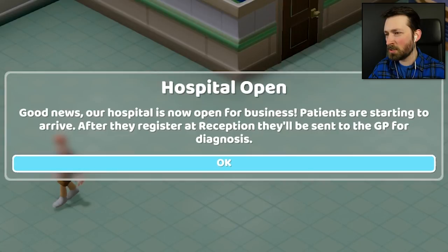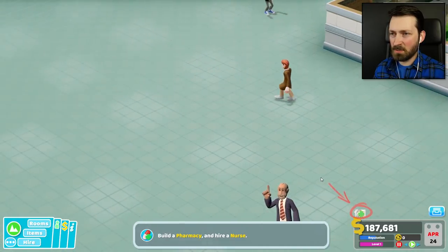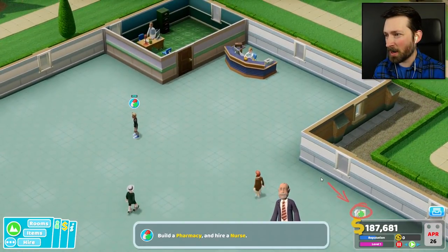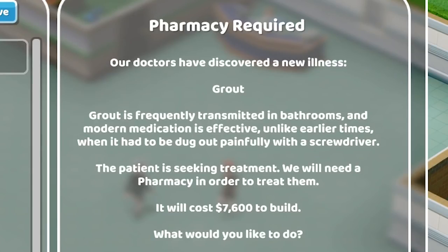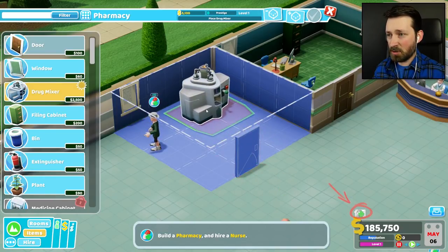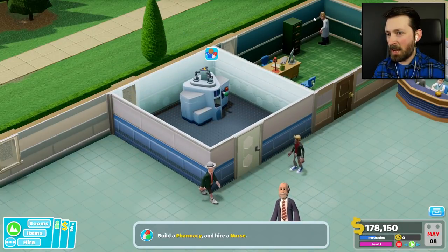Ma'am, hospital's open. Good news — our hospital is now open for business. Patients are starting to arrive; after they register at reception, they'll be sent to the GP for diagnosis. I'm pretty sure this lady's lost because she's been roaming around the giant empty hospital doing nothing for a month. Oh, we've got more people showing up. Pharmacy required — our doctors have discovered a new illness. Grout? Alright Jasper, you're the doctor, but I'm pretty sure that's supposed to say gout and not grout. We'll build ourselves a pharmacy.